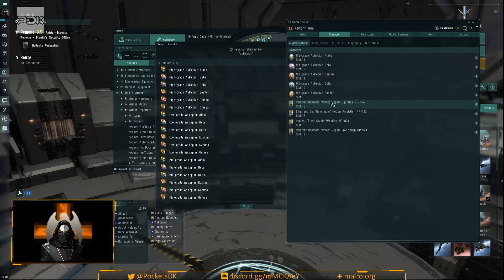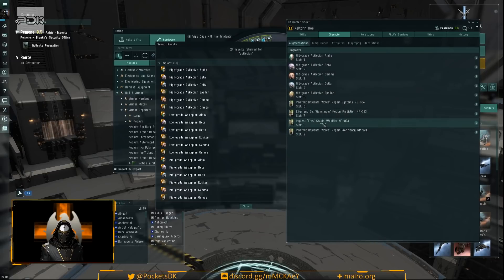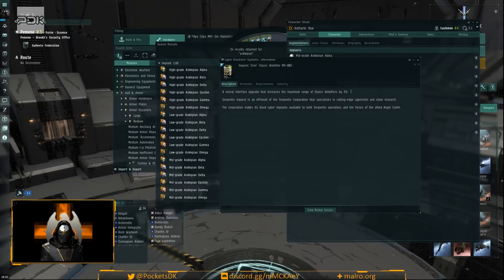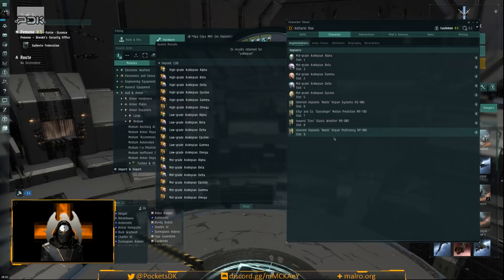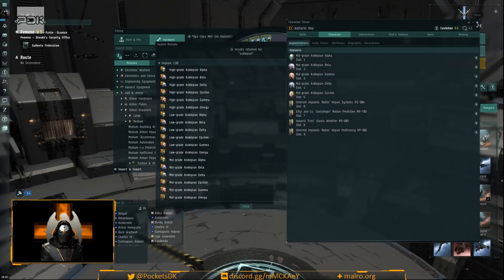Slot seven is Gunsling and Motion Prediction three — a three percent bonus to tracking to help apply damage better. Slot eight is the Eros stasis webifier implant, giving a three percent bonus to maximum stasis webifier range. Slot nine is Noble Repair Proficiency, giving another three percent repair system amount — helping make up for dropping the third repper. Slot ten I haven't decided on yet.